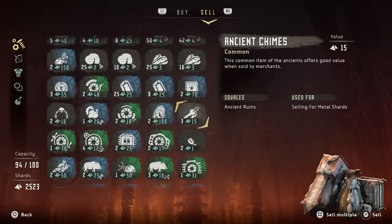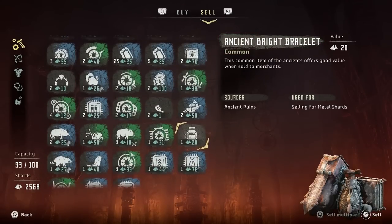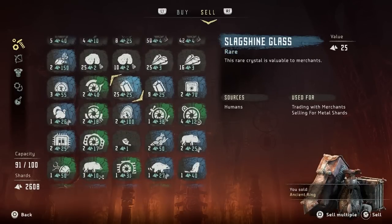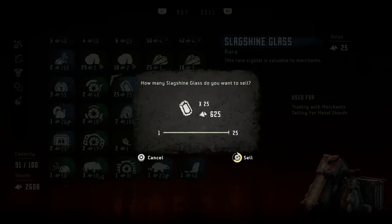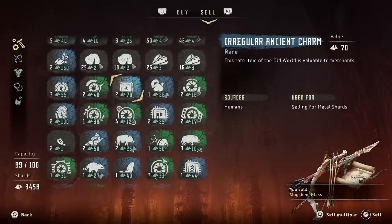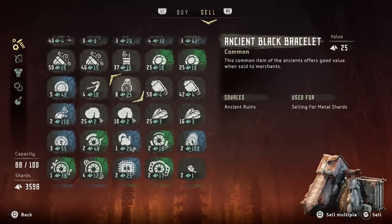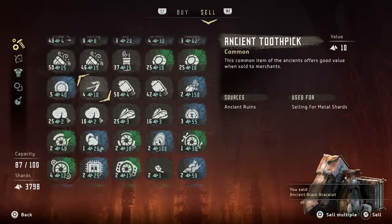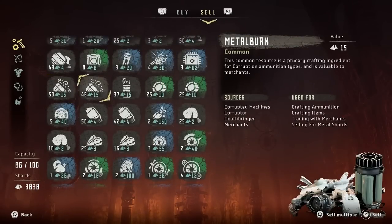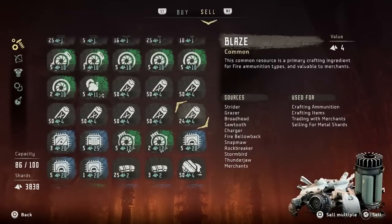It's not that we're out of chill water, it's that we're out of resource capacity — we can only have 100 resources on us at a time. Alright, let's sell all these dumb ancient chimes. Tiny meat — it's a crafting item? So let's just sell the watches and the random crap that we've been picking up. We have slag shine glass — holy crap, slag shine is worth a lot of money and is completely useless. As long as it's not a crafting item I can sell it. We're going to be mad wealthy. Let's sell some of the blaze.